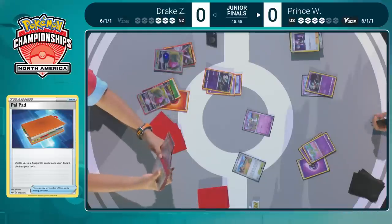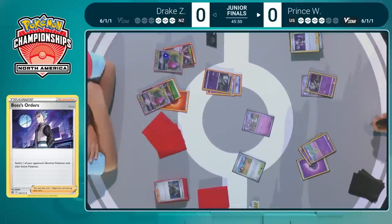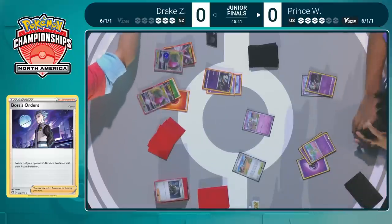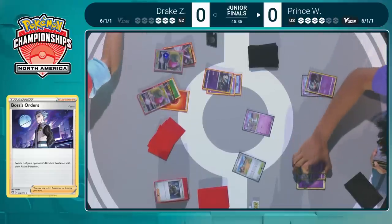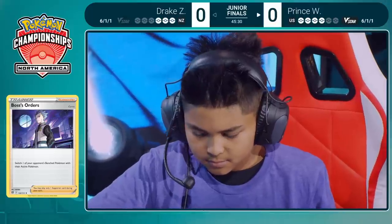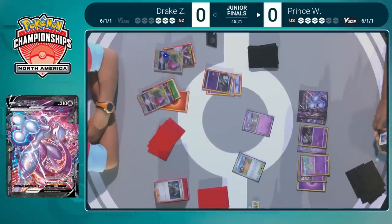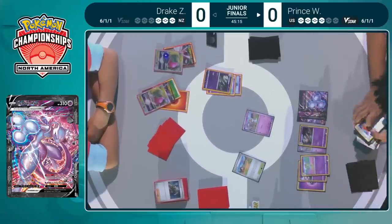Mewtwo is the best way to try to respond to this Regidrago — it would require you to damage it pretty heavily, so he can't go for that option just yet. Prince wants to be aggressive after the Buddy Catch Gallade to try to limit all of Drake's options. The problem with a play like this though is that you put yourself on the odd prizes — you're still going to have to KO two V-Star Pokemon if you want to win this game. It's an uphill battle.